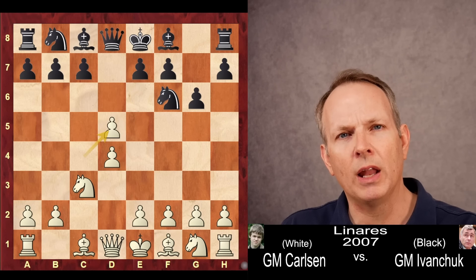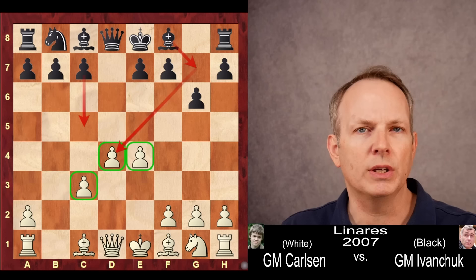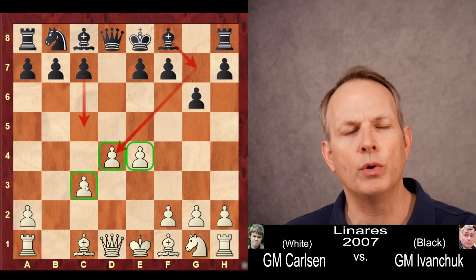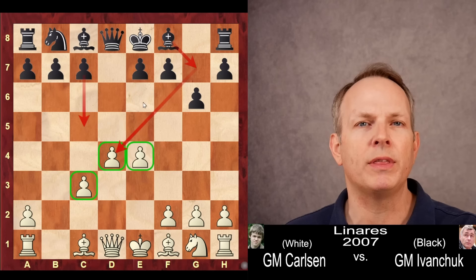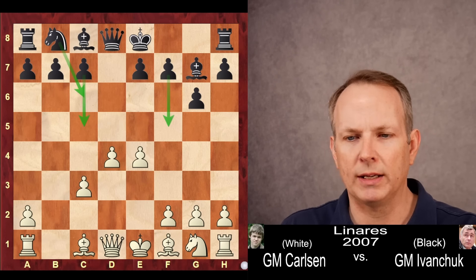Carlsen plays the main line, grabbing on d5, knight d5, e4, and then knight c3, bc3. And we see here the white center in the Exchange Grunfeld, with pawns on c3, d4, and e4. Black is going to attack that d4 square with everything he's got — bishop g7, c5, knight c6, etc. White's going to try to protect it.